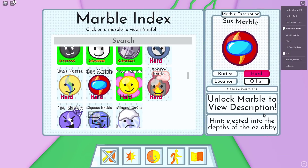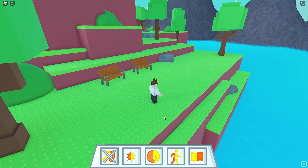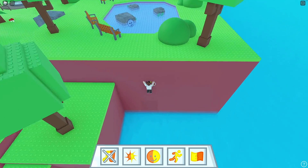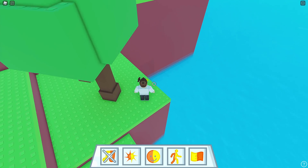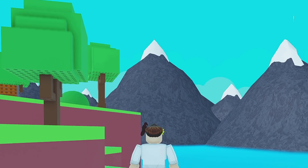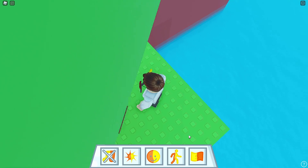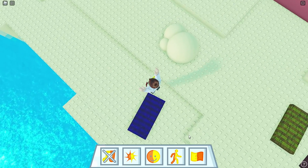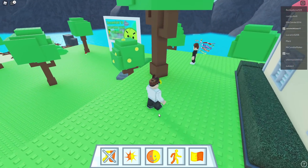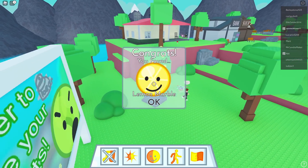Sus marble where? 'Ejected into the depths of the easy obby.' What? Oh I forgot, I got to go back - over here, we got to jump off. Is it back here? Where's it at? It's past that, over here. We got to try to get down right there. How do you get in there? Is it like this? How in the world do you do that? Is that something way up top there? There's something there too. I don't know how I'm supposed to hit this - how can I possibly get in there without touching the water? Lemon marble, right over here. How do I get that? There we go - lemon marble! Nice.